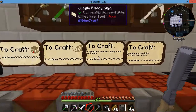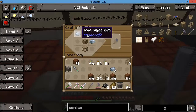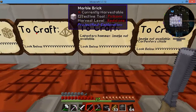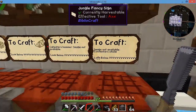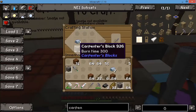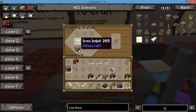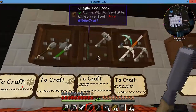Another one you're going to need is the hammer. That's three iron ingots and two Carpenter's blocks, which will get you a hammer. The hammer is pretty cool — I'll show you how to use that in a second. Along with that, you've got your Carpenter's chisel, which is just one iron ingot and one Carpenter's block.